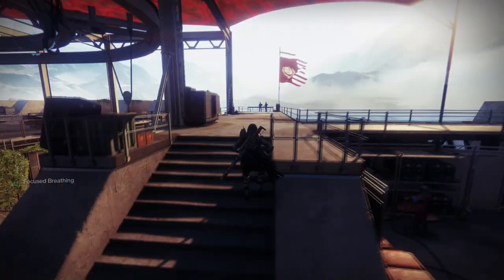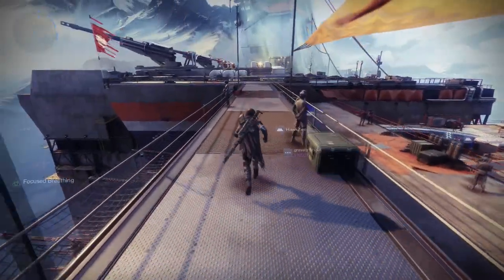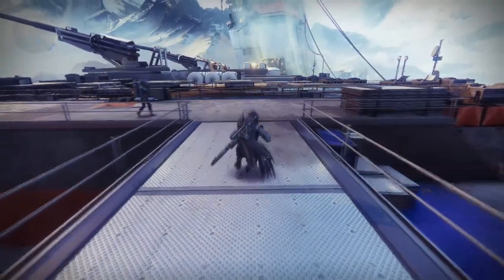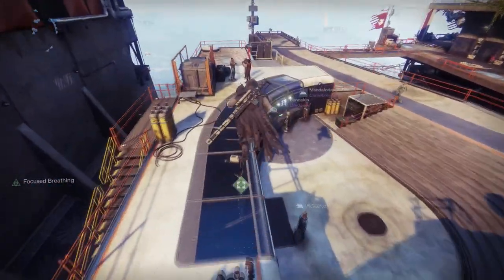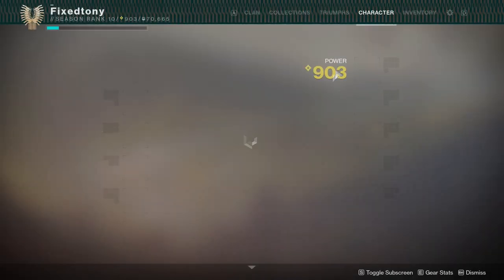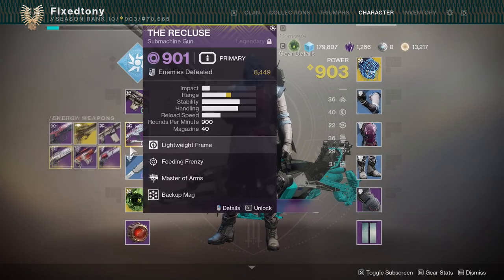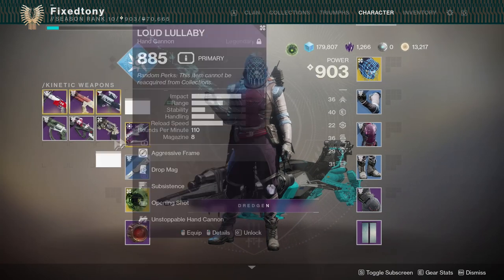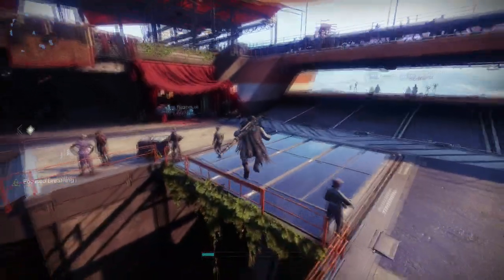And what's even worse is that now they don't even drop as bright dust anymore — they just drop as legendary shards. So now it's not even like, oh well, at least I'll get some bright dust. Now it's like, at least I'll get some legendary shards. Oh boy, love to have more — over a thousand. I don't know why they chose that. I don't know what was their thought process on it.